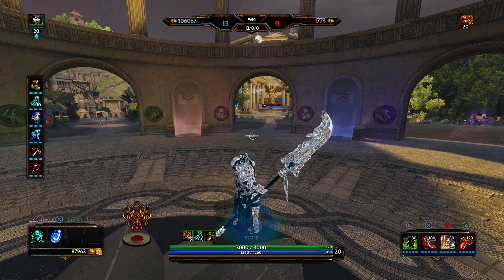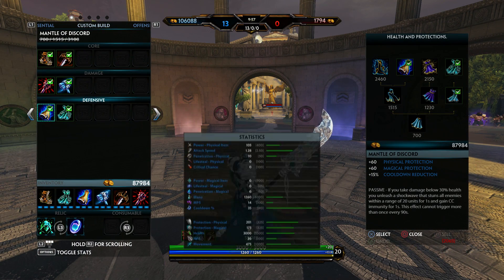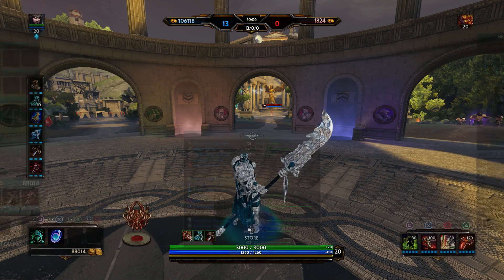This build is super effective. I've shown you my passive and now I'm going to show you all my abilities together. You are really slowing them down because your basic ability slows them, plus Frostbound Hammer slows them, your horse slows them, and you have cooldown reduction. With Mantle of Discord you have plenty of mana, plenty of defense, and a good amount of attack.